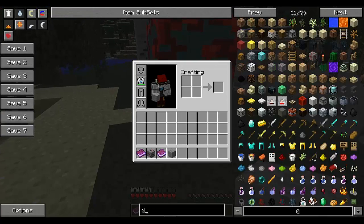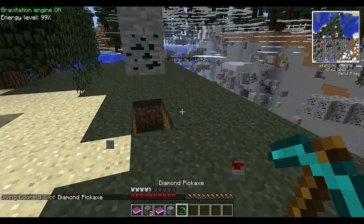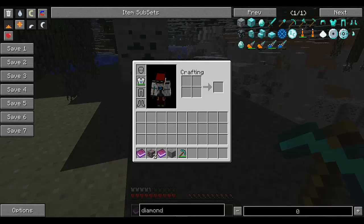And if you mine it, you are simply going to get the ore itself, which in your inventory looks like that. So those are the two new ores, and remember they only spawn in specific biomes — which ones you're going to have to find out by yourself.